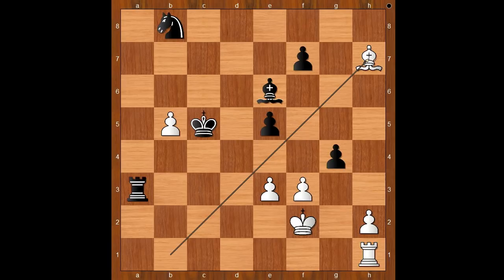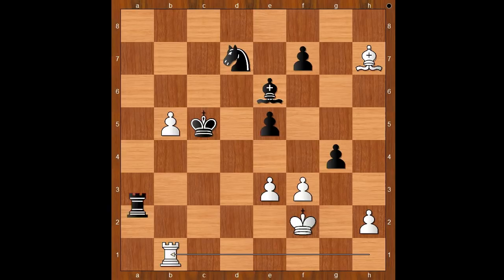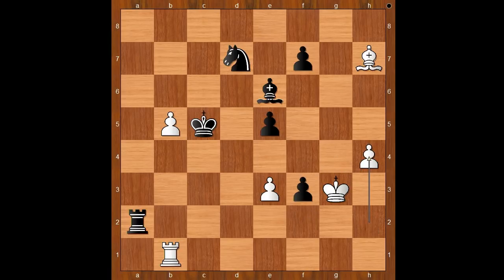Bishop takes on h7. Knight to d7. Rook to b1. Rook to a2 check. King to g3. g takes on f3. h4, perhaps the only hope.